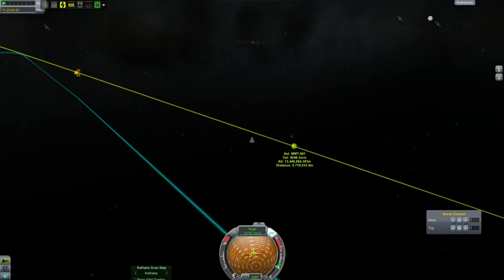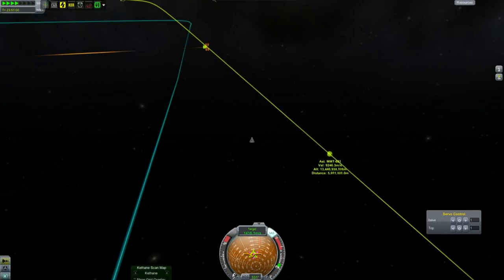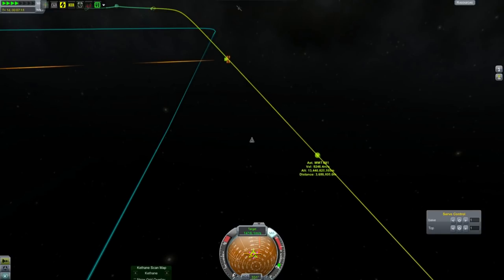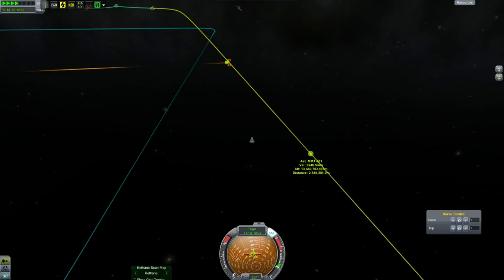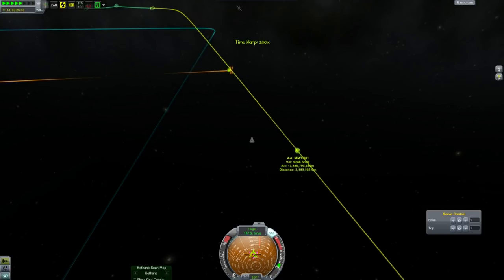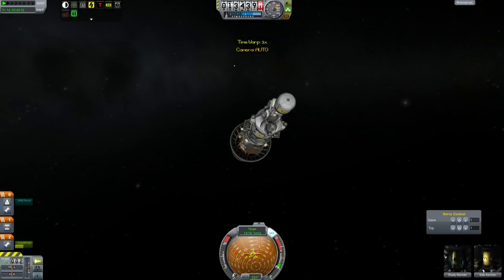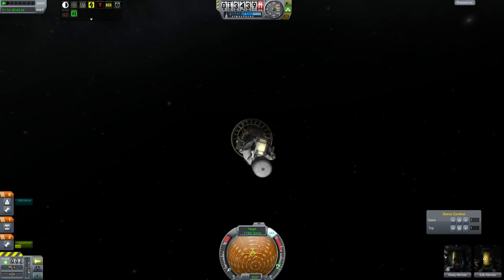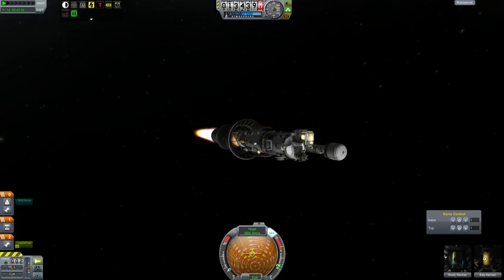Once we get within a certain range it's all going to be manual encounters anyway. There we are coming in towards the target at about 1400 meters per second, and you can see the encounter off there in the distance. We're less than 15 minutes out from the target, so I have to start killing my velocity now. Very quickly using this main engine we slow the thing down, burning off the remains of our chemical fuel.